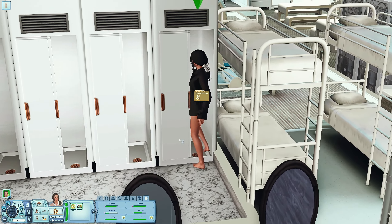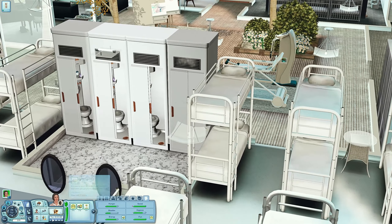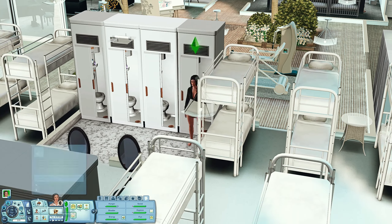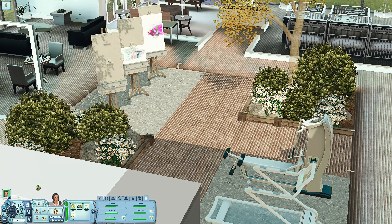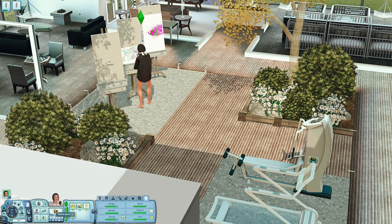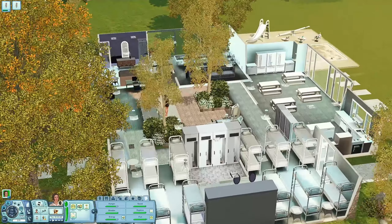My beautiful Willa, my poor baby - she just vomits and then just carries on. Okay let's just continue her paintings because I do need to get her to a decent skill level so that we can sell these to make a bit of money.